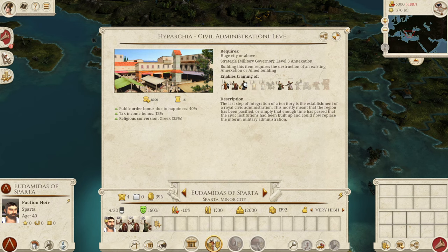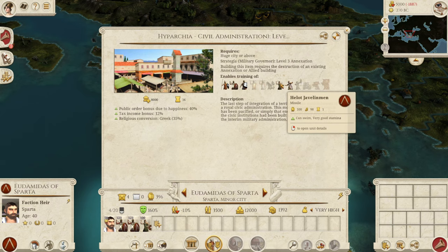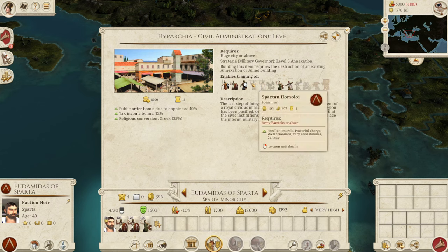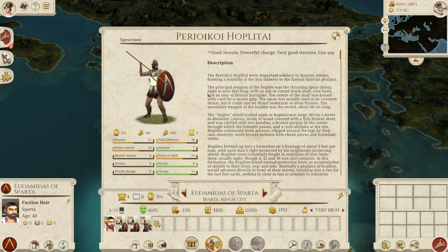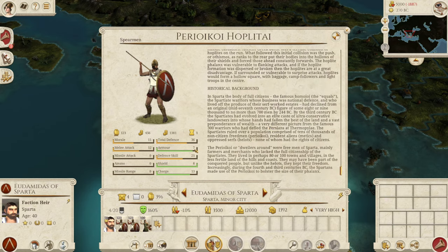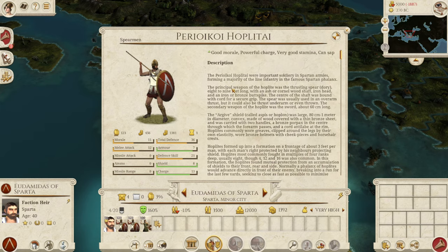The other pre-reform units are all replaced after the Cleomenes reforms. The Perioikoi Hoplitae has a total defense of 36, 11 morale, a melee attack of 12, charge of 13, 8 shield and 7 armor. So the first unit with a bit of armor — they won't die to missiles quite so readily, though 15 missile defense may not always be enough against javelin men with some experience. Overall a pretty decent mid-level unit.